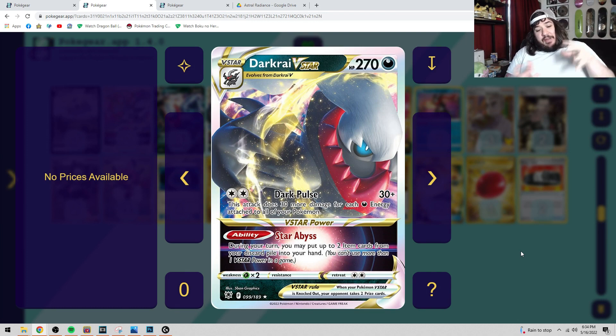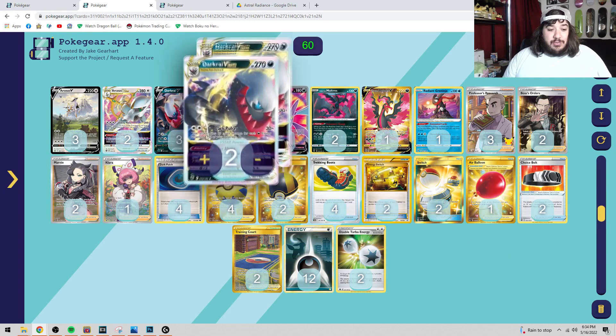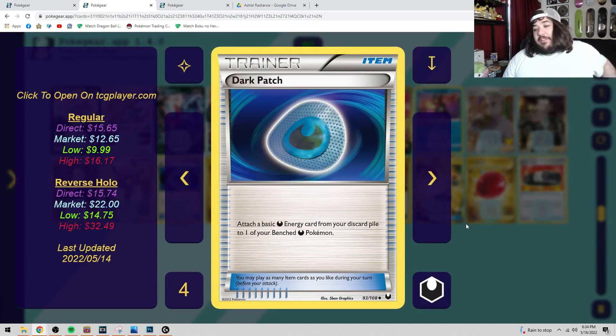They literally took Dark Rai Break Point and Sami Light from Dark Explorers, punched them together, and Dark Rai V Star is born. Dark Pulse has always been strong, and it gained even more support. They reprinted Dark Patch — attaching a basic dark energy from the discard pile to one of your benched dark Pokemon.